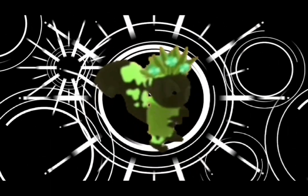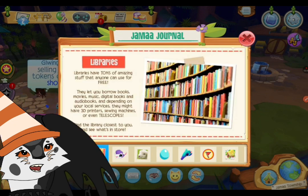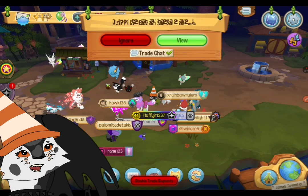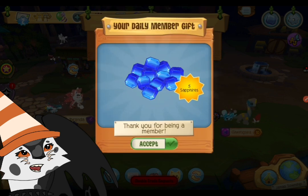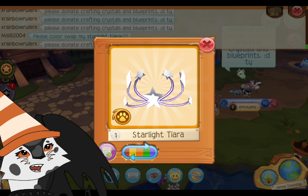Welcome back to another Animal Jam video! Today I'll be discussing the new library den. Also, look at the new membership item for today — it's called a starlight tiara, and it's probably a matching thing for the starlight wings.